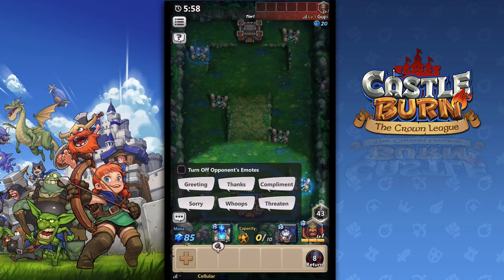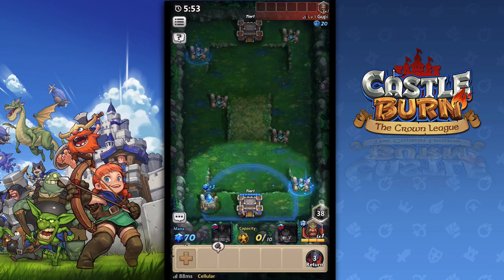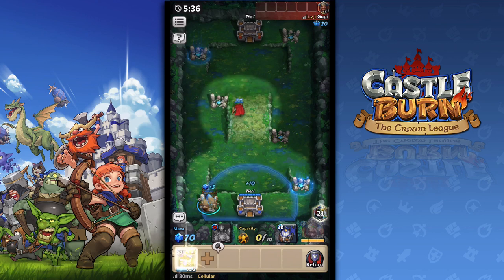I like the fact that you can emote. So as you can see, I've got mana collecting on the left-hand side. And I am dropping down a mana spring — a mana collector, I guess — on top of the mana spring. And I'm going to go ahead and add some defense, an archer tower. Now I'm sending my hero to the other side to reveal what is going on.